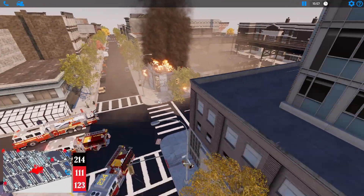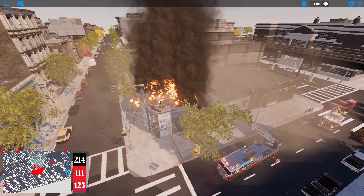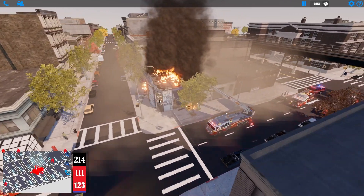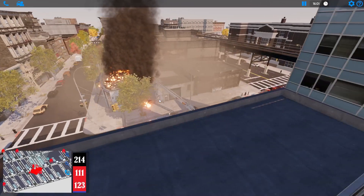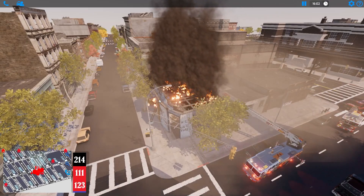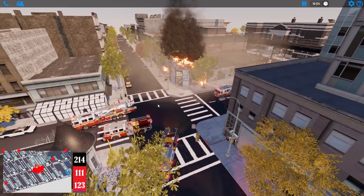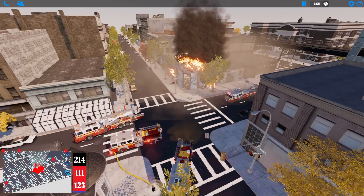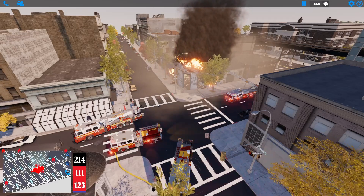What do we got? One, two, three, four engines and two ladders — we almost have a first alarm response. We just need the fast ladder. Man, that fire is going — it wasn't doing anything when we first arrived and now it's really going. We need a fast ladder to complete the first alarm, then we'll bring more for a second alarm.